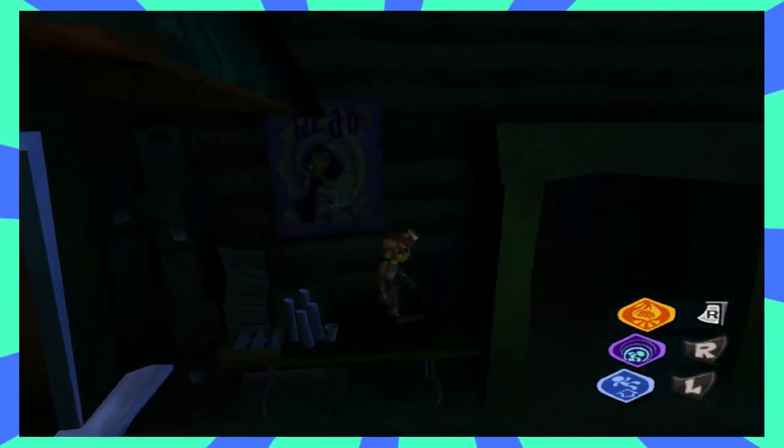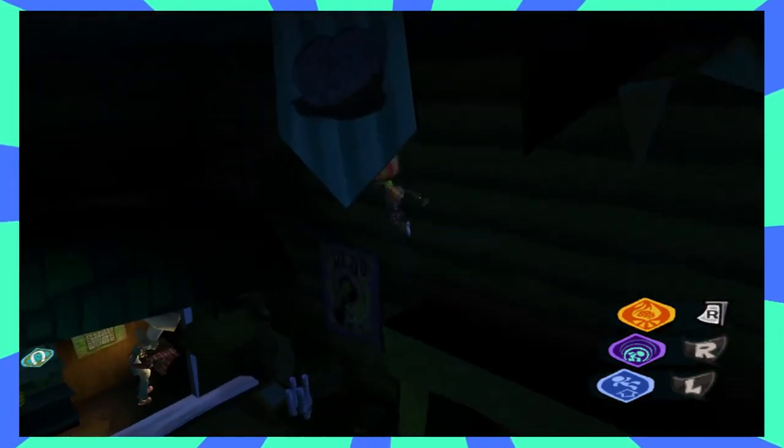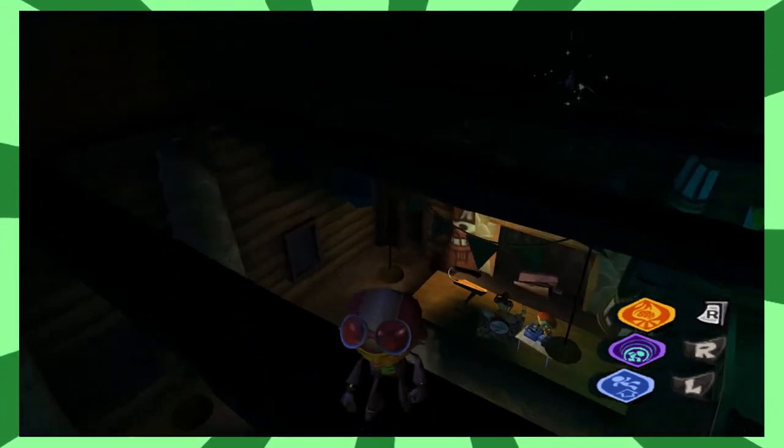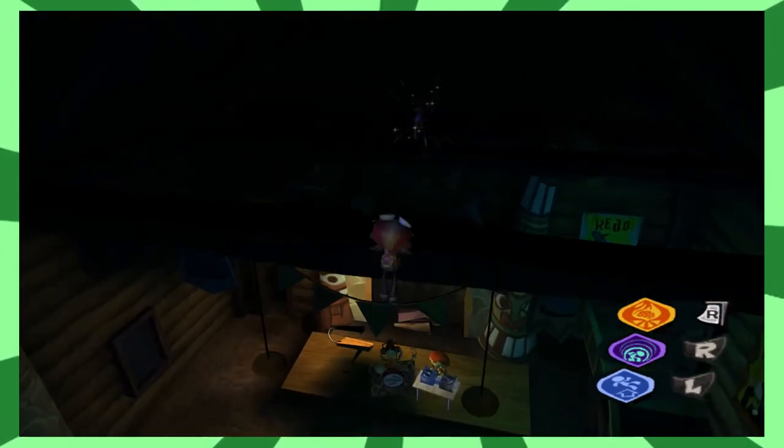Jump on the table next to the camp shop, jump onto the door frame, and then jump onto the top of the shop's awning. Finally, hop up to the rafters and then do a few precision hops until you can collect the voodoo doll.